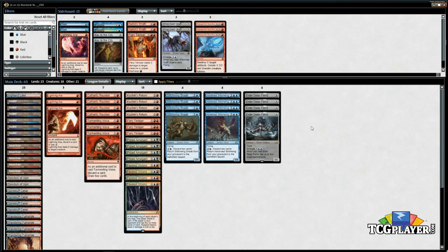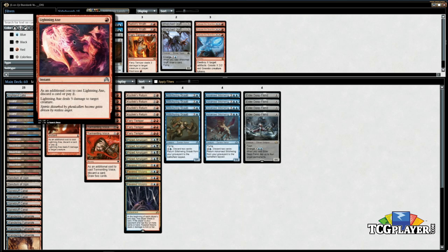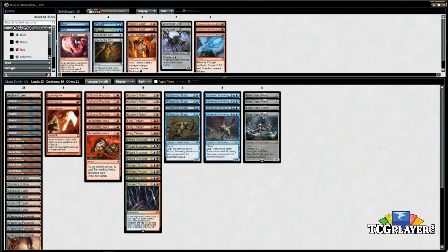Elder Deep Fiend — it's funny how so many of these cards, if one wasn't printed the entire deck would be unplayable. Elder Deep Fiend is very solid: it lets you win against control, take over games against aggro, gives you instant-speed Kozilek's Return, and does everything you want it to do. It has a lot of utility, and if you watch the videos you can see me utilizing it in various ways.